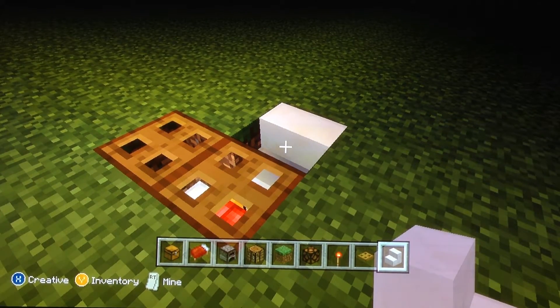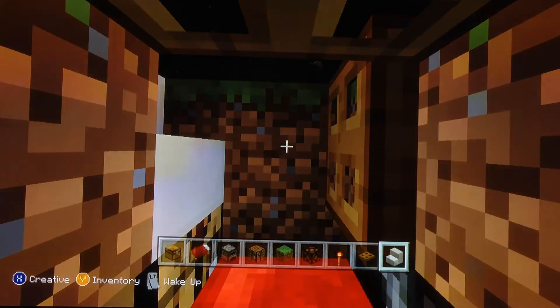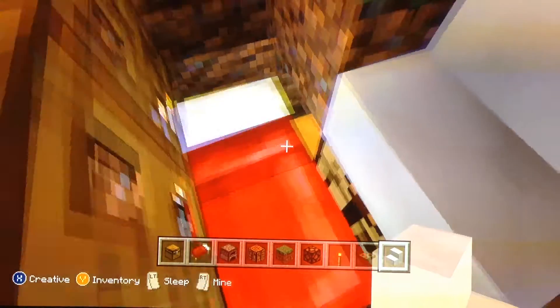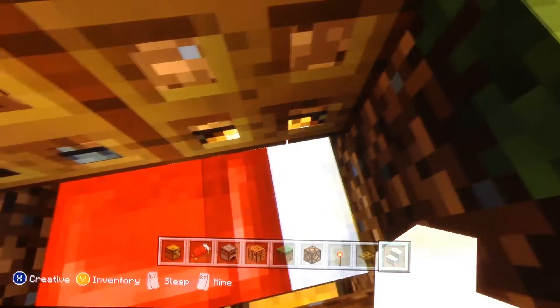Hey guys, today we're showing you how to make the easiest underground house ever. It's basically a bed with all the things you need — chest, crafting table, furnace — and then you've got your life.